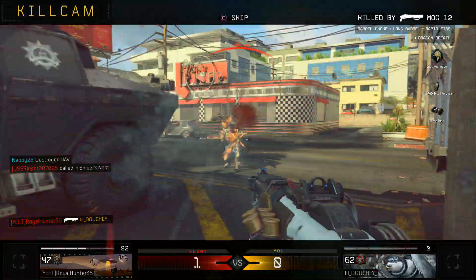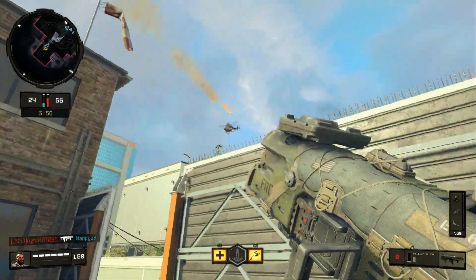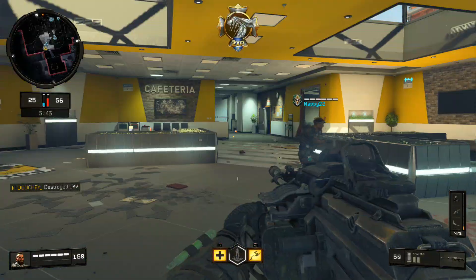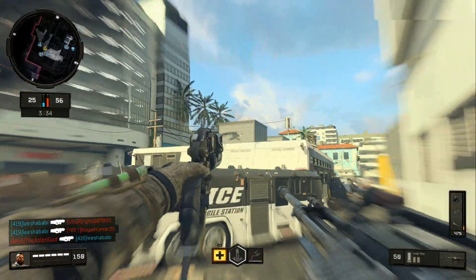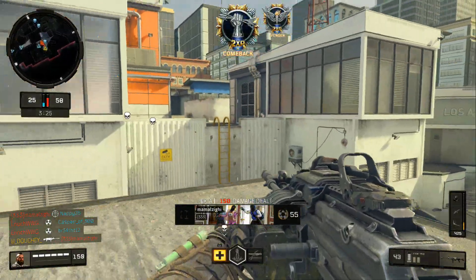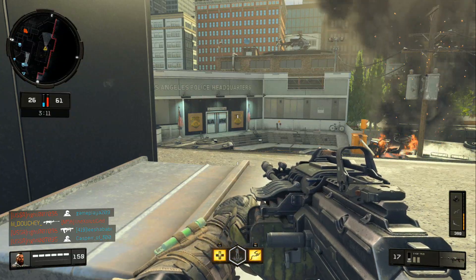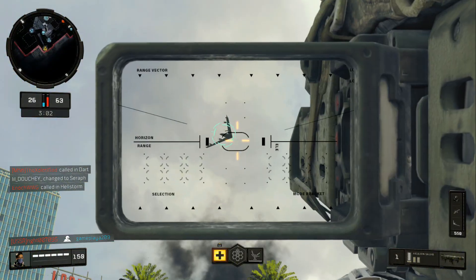Enemy snipers nest inbound. Hostile UAV circling. Enemy snipers nest inbound. Hostile strike team inbound. Hostile UAV circling. Enemy dart detected in your A.O. Assault PAX down. Enemy helm skull detected. Enemy snipers nest inbound.